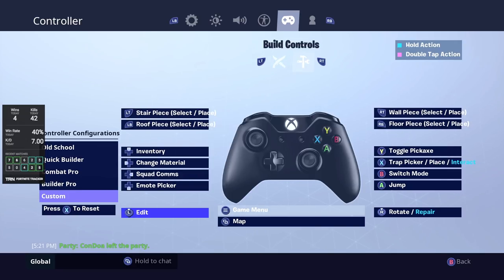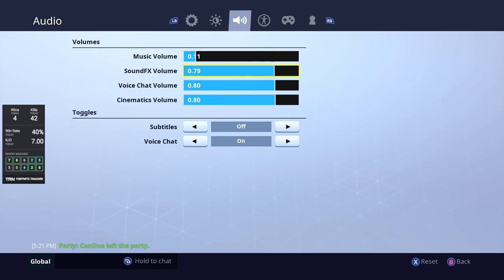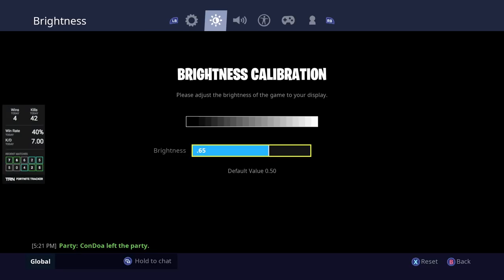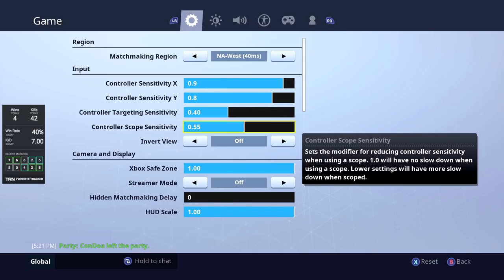I am on Builder Pro — I feel like it's the easiest. The rest of my settings: I use colorblind mode, I turn up the brightness so I can see things easier, and I use a 9.8 controller sensitivity with a 0.4 target sensitivity and a 0.55 scope sensitivity.